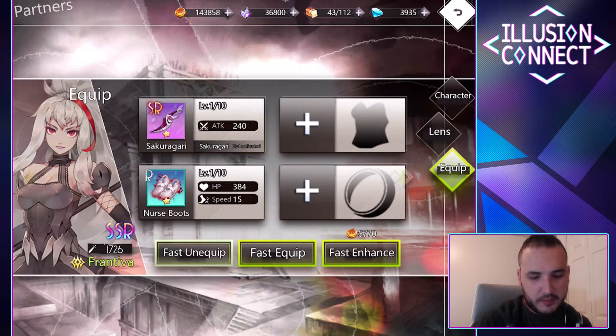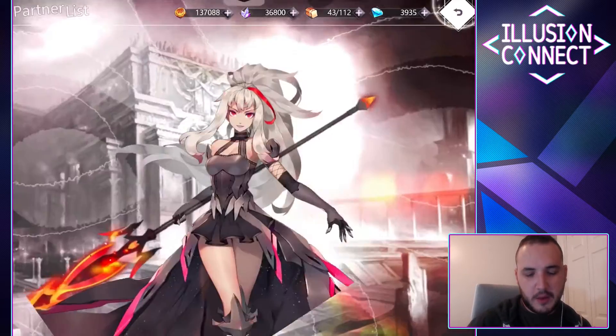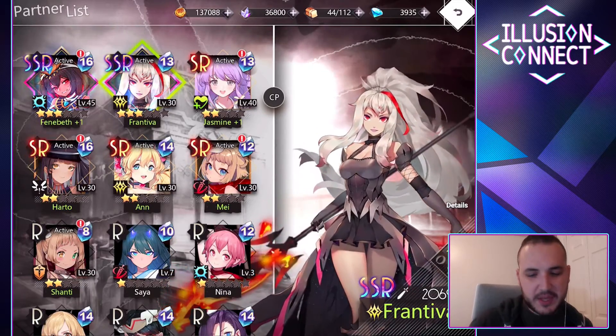I'm going to fast unequip from this character and give the gear to Fantiva — it's something I've been waiting for basically all day. Fast equip. We can go ahead and fast enhance these all the way up to level 10. There are further enhancements and login rewards to get more equipment, but it's a way to go through and customize your character's abilities.